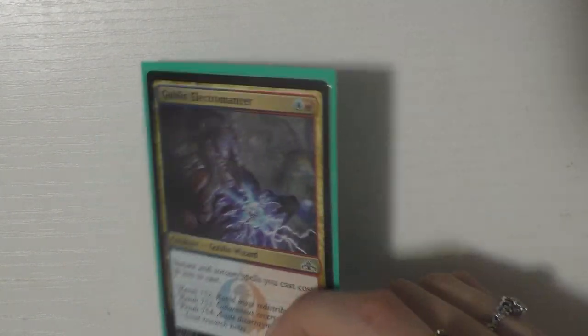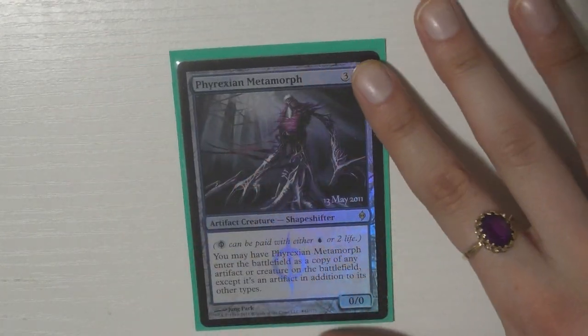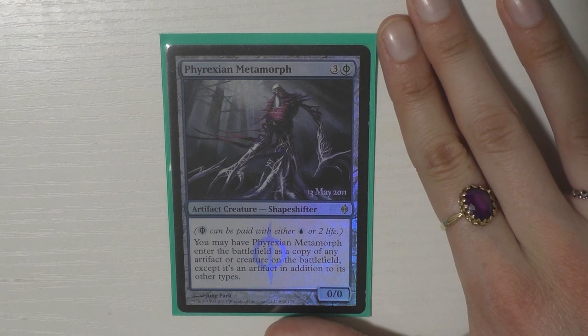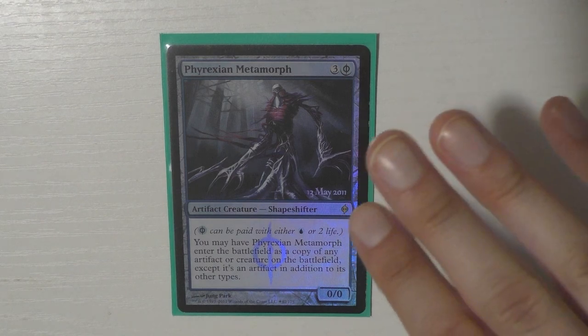Then I have Goblin Electromancer because I have 30 cards in the deck that are instants and sorceries, so Goblin Electromancer is super clutch. I feel like Young Pyromancer would also be really good in this deck — maybe I should put one in for the tokens, but I'm not sure. Then I have Phyrexian Metamorph, one of the shapeshifter clone cards.